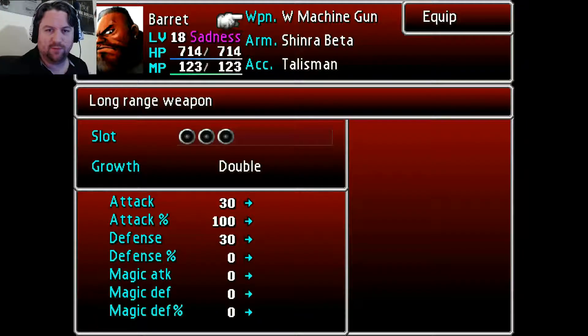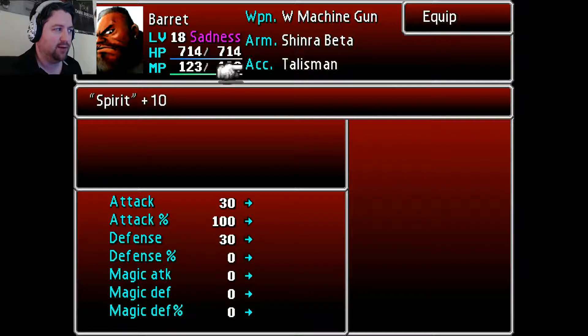Howdy folks, I'm Score at the Crimson Renegade, and welcome back to Final Fantasy VII. I have Barret set up for this boss fight now. The only change I really made as far as gear goes is I put the Talisman on him, which ups Spirit by 10, because I'm going to be casting some magic, and I believe Spirit boosts his magic stat.